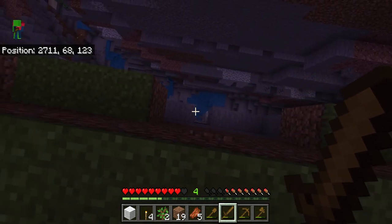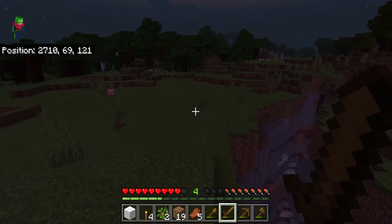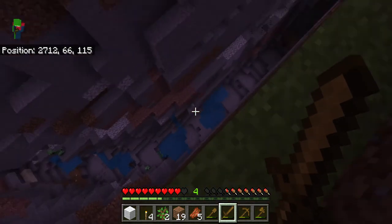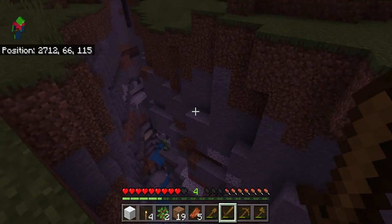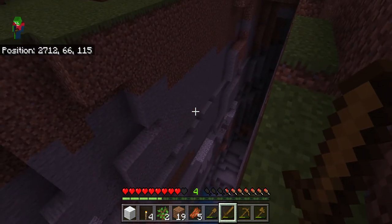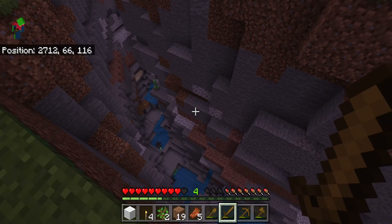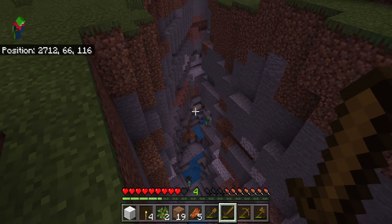These are ravines. If you're just getting started out, these are actually pretty good. Basically they're really good for mining because you'll find a lot of exposed ore in here. In fact there should be a lot, but I see coal and not much else exposed ore down there — there's more coal over there.